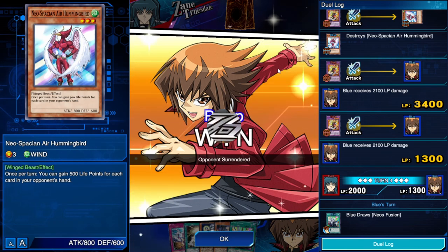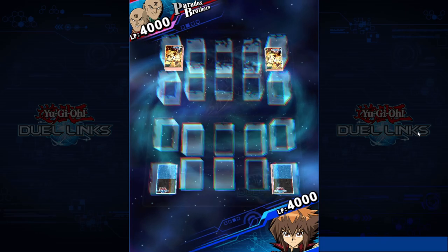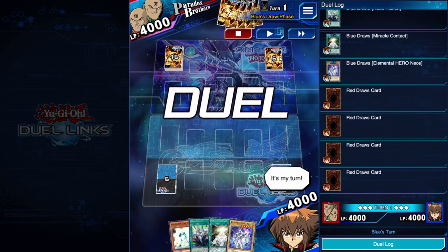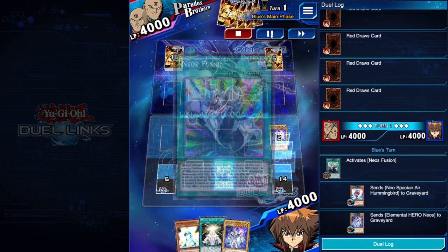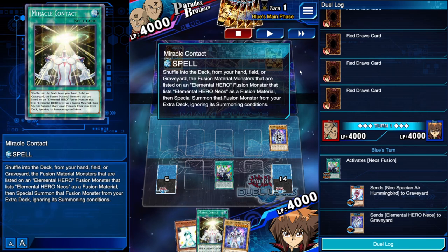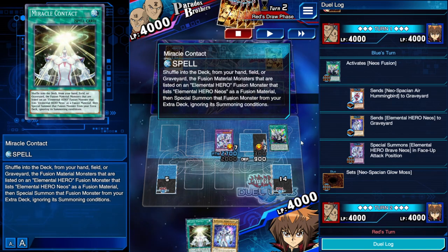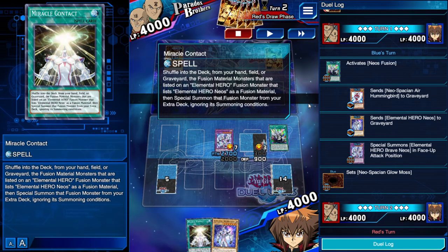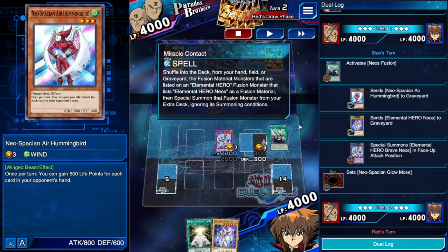Last duel: Paradox Brothers — I think they're playing Triamids based on the skill Balance. I start with just Neos Fusion in hand and wait for Miracle Contact. I sent Neos Fusion and Hummingbird to the grave to set up for Storm Neos — I figured if it's a Triamid player, I need Storm Neos to clear the backrow and field spell.